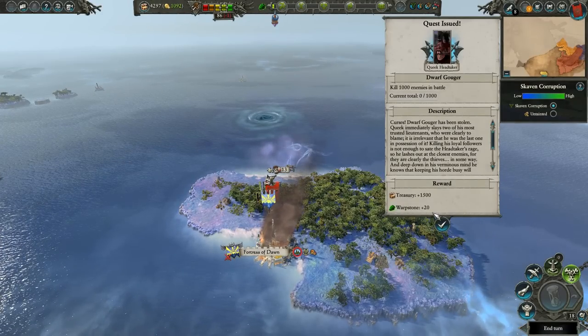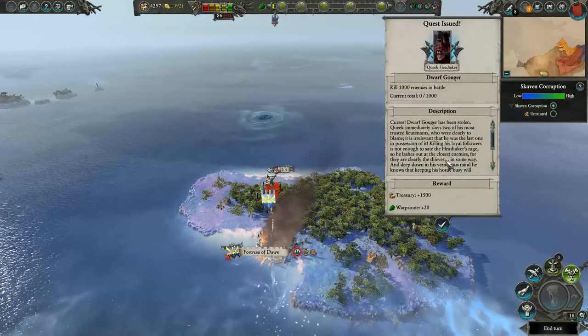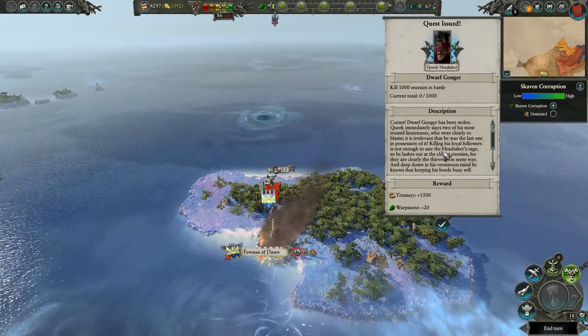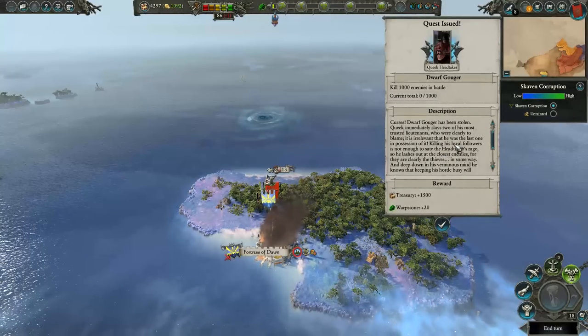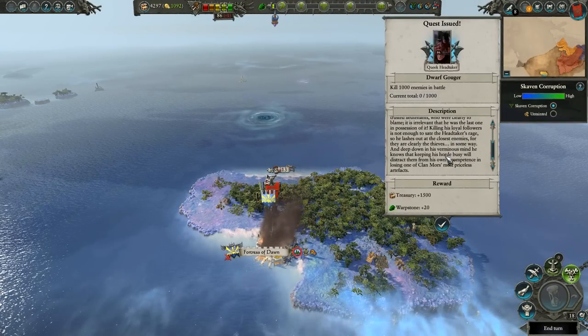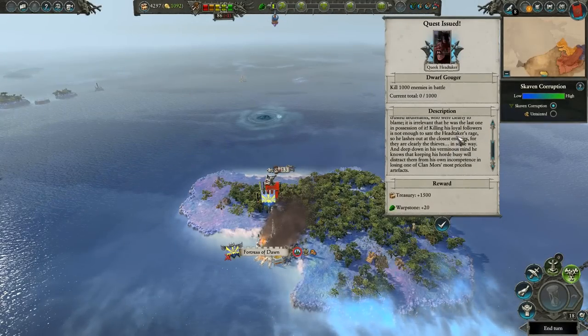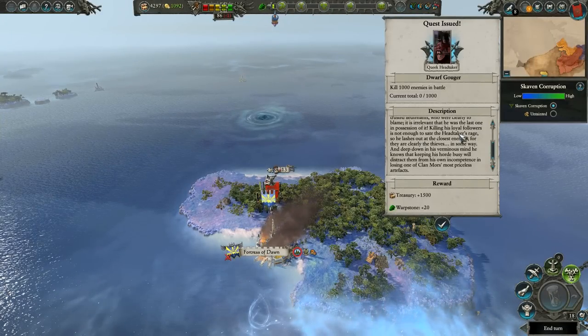Curses — the Dwarf Gouger has been stolen. Queek immediately slays two of his most trusted lieutenants who were clearly to blame. It is irrelevant that he was the last one in possession of it. Killing his loyal followers is not enough to sate the headtaker's rage, so he lashes out at the closest enemies — for they are clearly the thieves in some way. Deep down in his venomous mind, he knows that keeping his horde busy will distract them from his own incompetence in losing one of Clanmore's most priceless artifacts. We'll gain 20 warp stone and 1,500 gold.